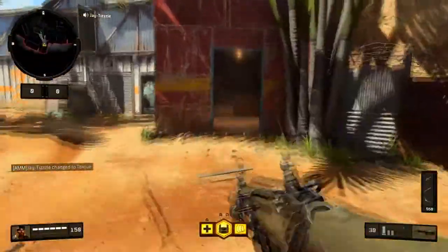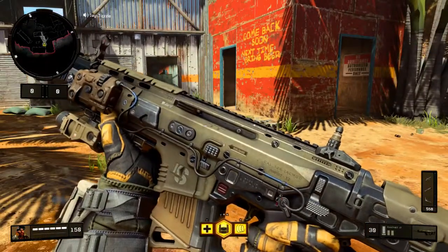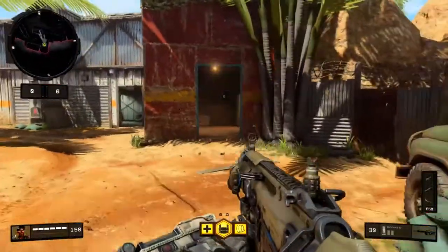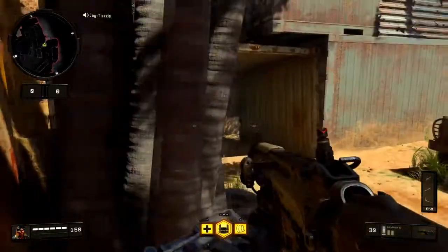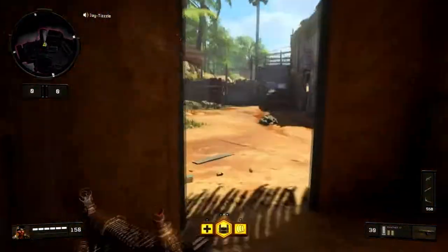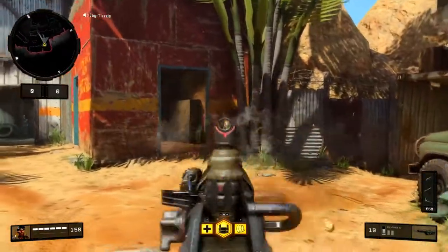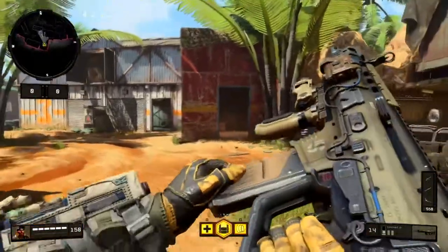Over on this side of the map we have this little red tin area. A lot of people like to push out and hold this angle, shoot you, and get back in the corner. If you know someone's in the corner, instead of pushing in where they have the advantage, just shoot through the walls — with FMJ it's very easy to do. I usually rock FMJ on a lot of classes, so just go ahead and shoot through there and take them out.